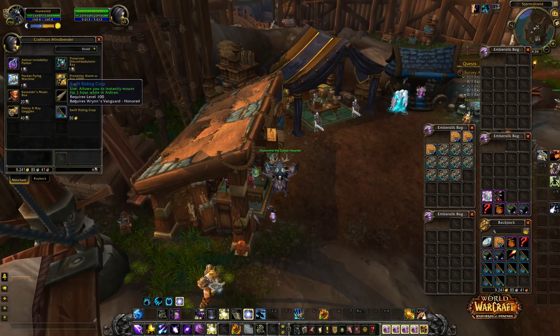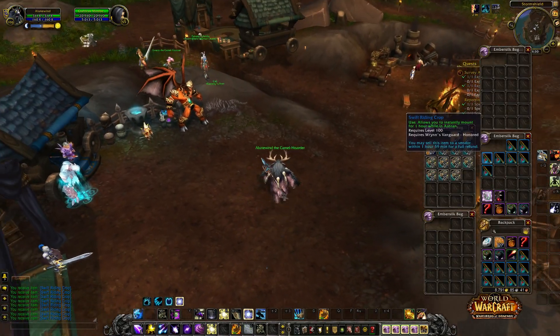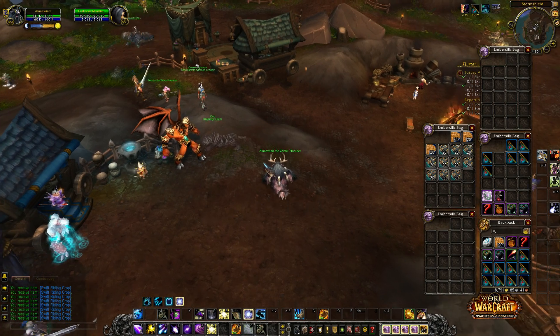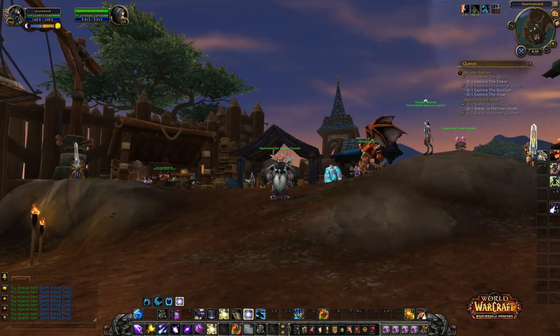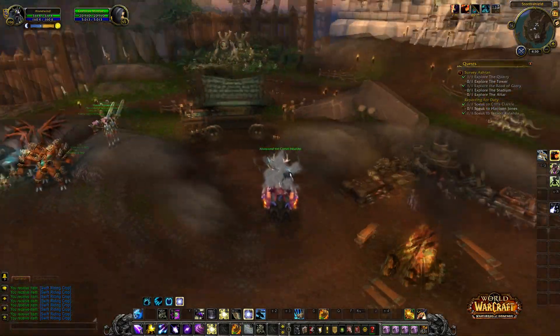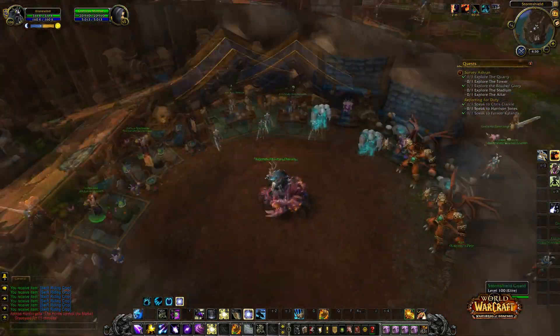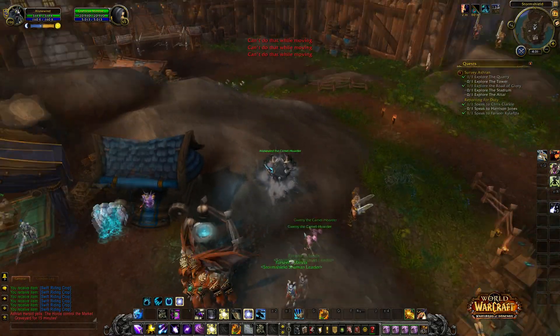The Swift Riding Crop costs gold, so stock up whenever you get to Ashran. It's a buff called Swift Riding Crop and it's incredibly useful — you mount instantly with no cast time. It's great for escaping fights and really cool for running away.